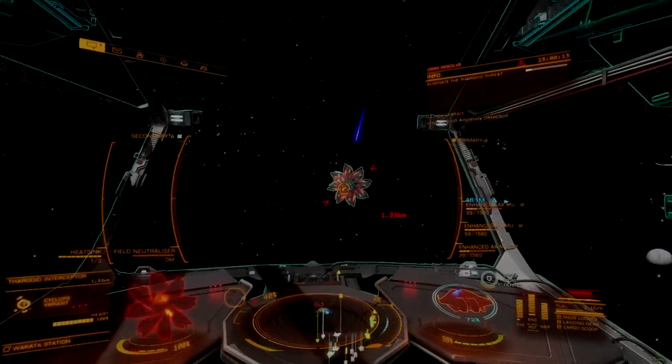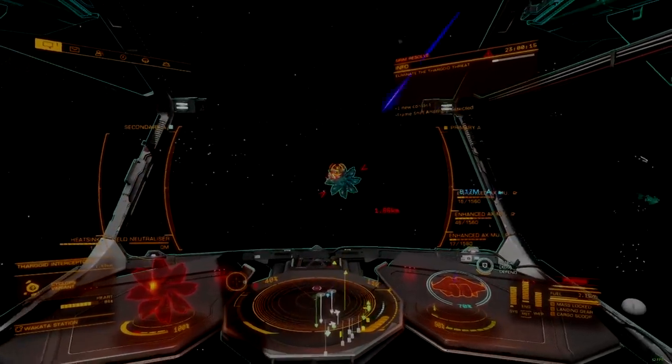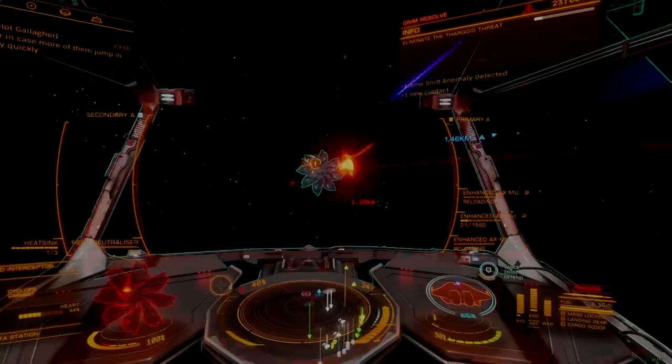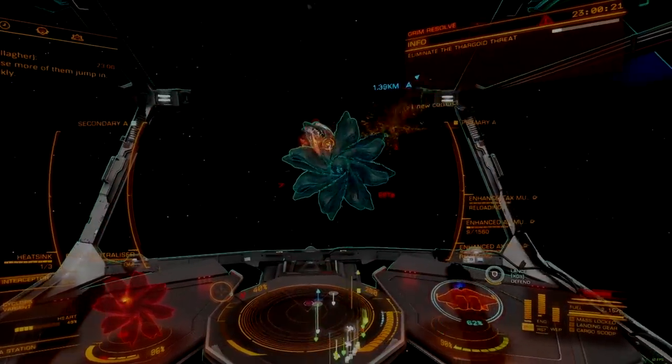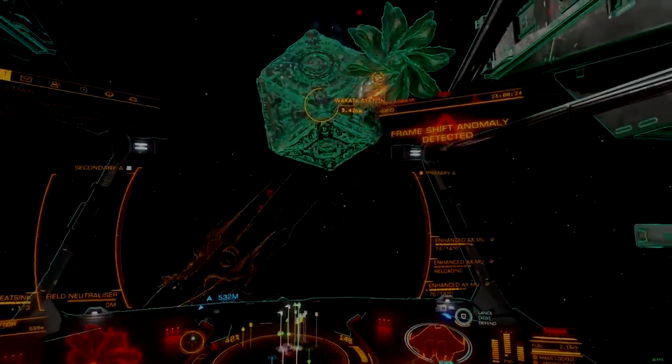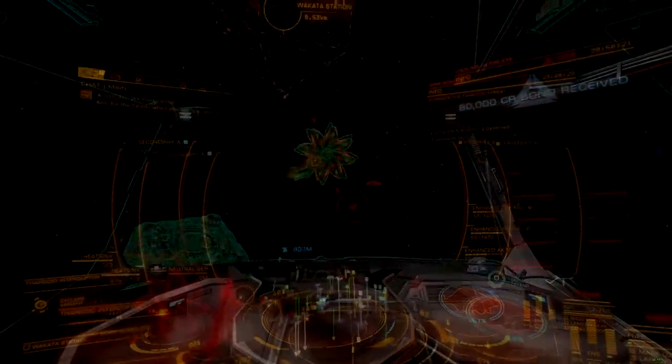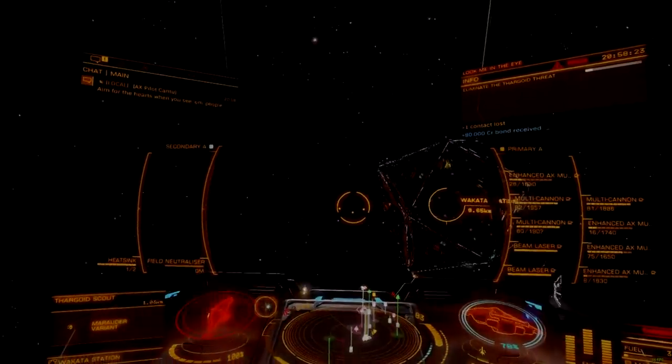However, once that target information is available, this new turret is very effective at stripping them down from further away. Only the Gauss Cannon outranges this weapon now, though it has the advantage of manually targeting exposed hearts, and will likely remain the preferred choice on agile, interceptor-focused vessels.